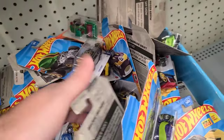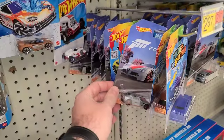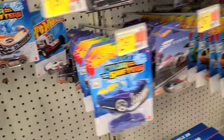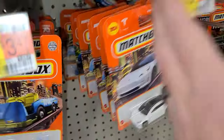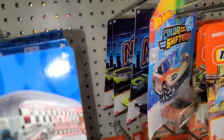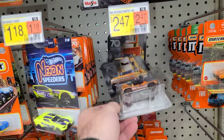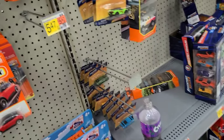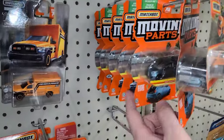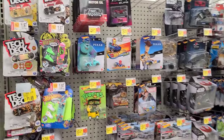Over here there's a bunch of Color Shifters, some Hot Wagons, a Forza car, more Color Shifters, more Forza, and then more Matchbox. Checking for anything with a missing square — nope, not looking like it. There are some Neon Speeders over here. They have just a couple of the Matchbox Moving Parts special editions — these are great, mainly because of the card art. I'm missing the EV Hummer so I'm definitely going to pick that one up. A bunch more Matchbox Moving Parts but nothing too crazy, and one VW Matchbox back there.